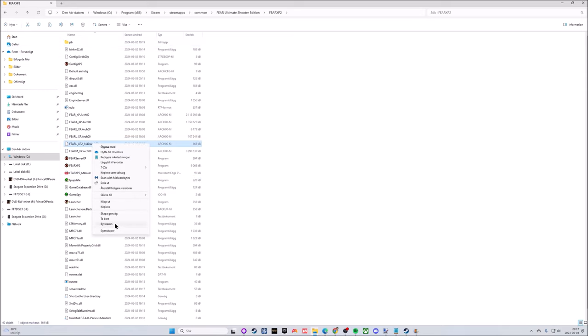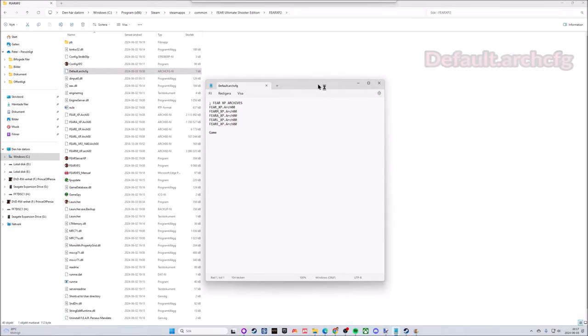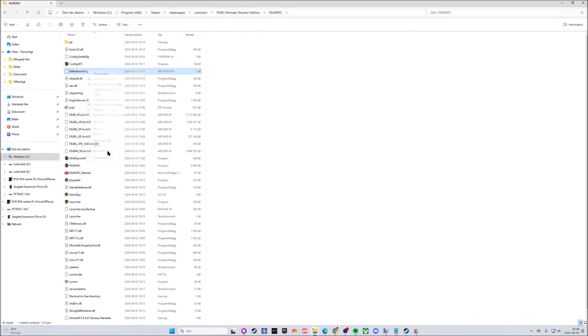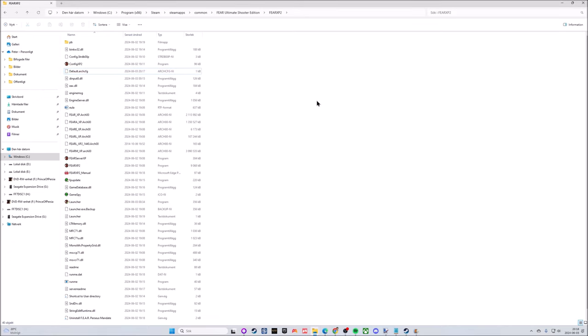To make sure you spell the filename correctly, I usually right-click, choose Rename, and copy the file name directly. Now go into the DefaultArch.cfg file and open it with Notepad. You can see the default files are listed there — we need to add one more. Paste in the file name and then save and close it. I also locked the file for safety. Now the game will actually run the bigger subtitles.